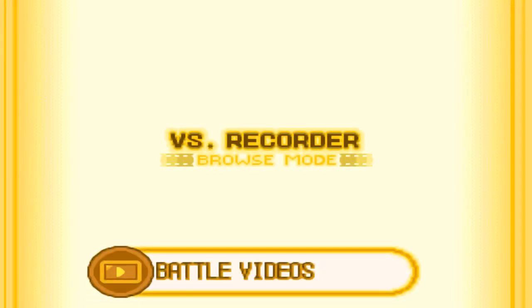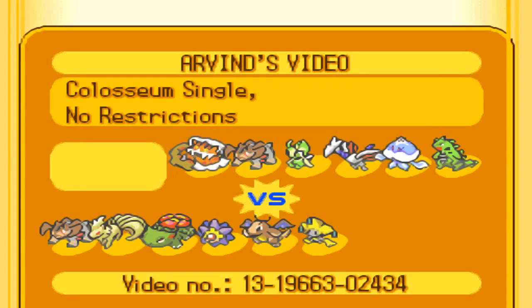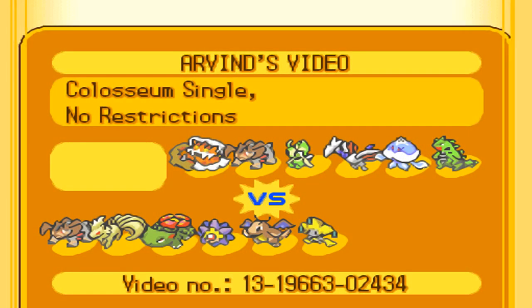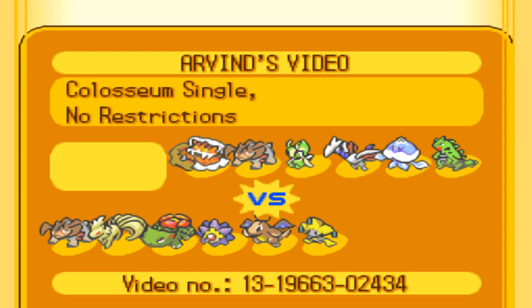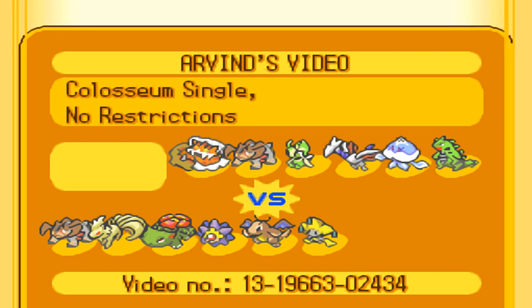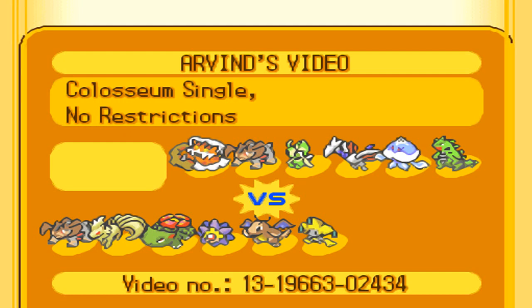Everything on my team has a specific purpose. Jirachi looks weird, but it actually works very well. It can check Tyranitar pretty easily and some other Sand Sweepers that don't have Earthquake. It can also provide Paralysis support for Dragonite, so I can get one Dragon Dance off instead of multiple to make up for the speed. I also run Stealth Rock on it because nothing else on my team learns it, which helps cover Stealth Rock weaknesses if I can't get off Rapid Spin with Starmie.